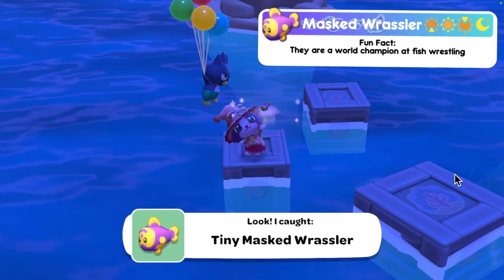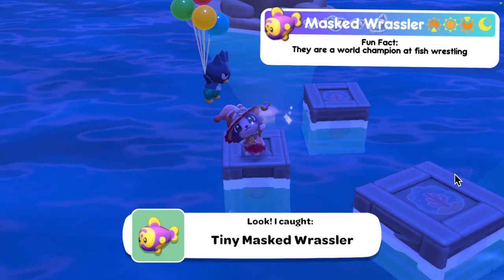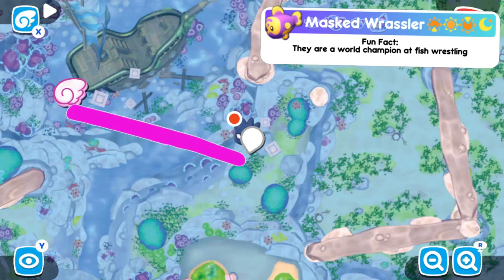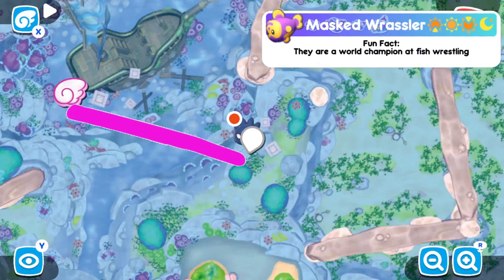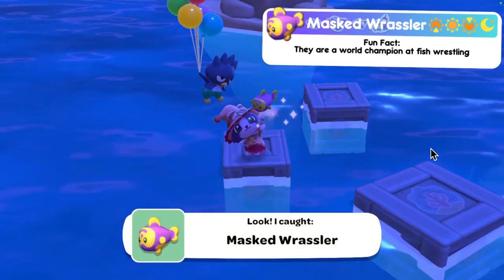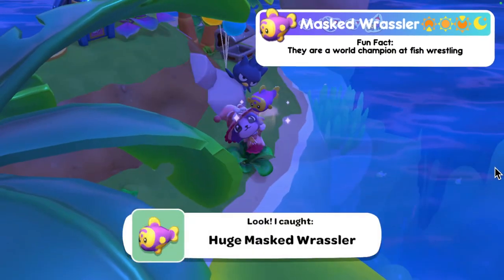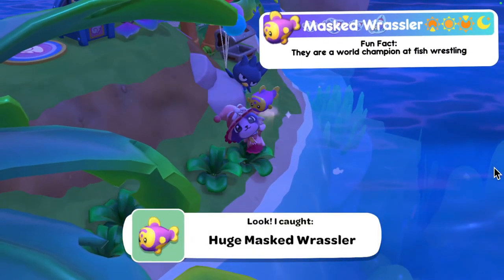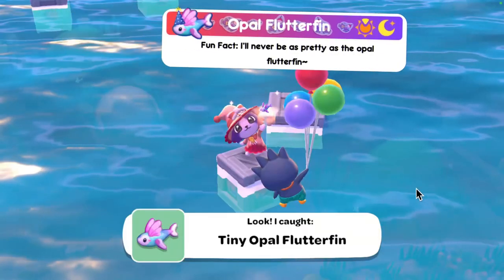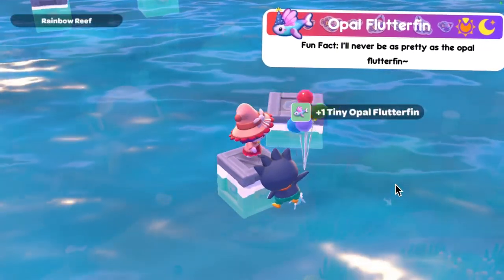Moving on to the mast wrassler — found at all times but I caught mine at nighttime. For the tiny one, go down to the sunken ship mailbox, swim up past the first set of three boxes, swim towards the next set of three boxes, then fish on the box that has no picture. For the regular sized one, you can catch it in the same spot as the tiny one. For the large one, head to the cozy island mailbox, go to the treasure chest, and go down just a bit.